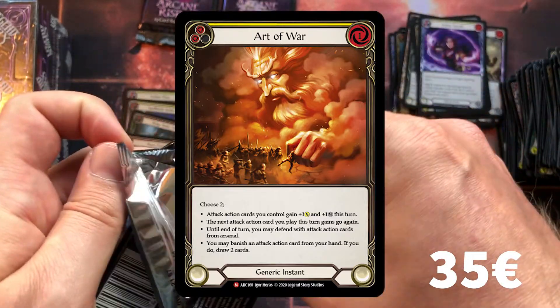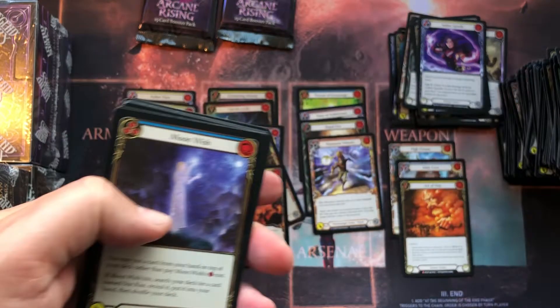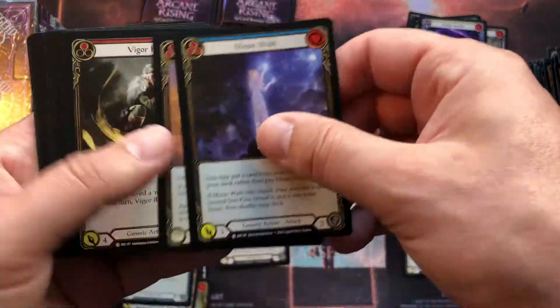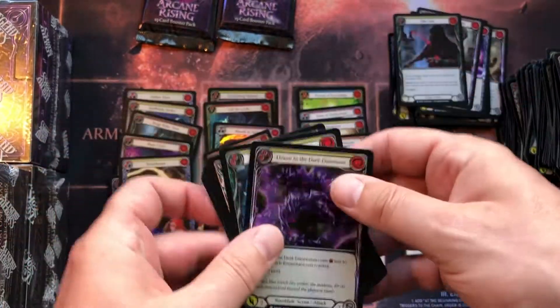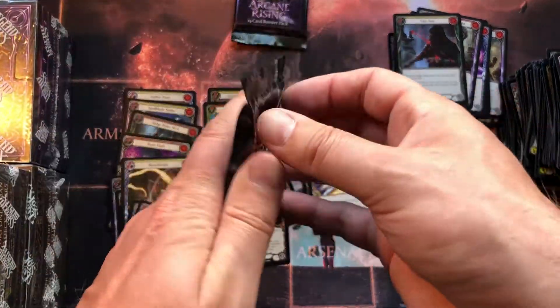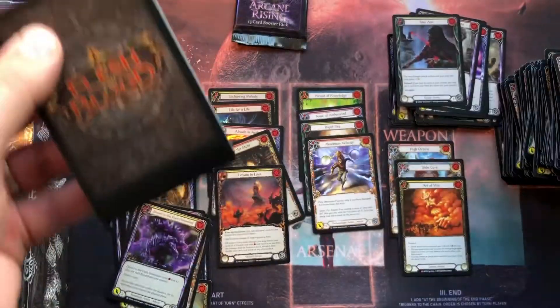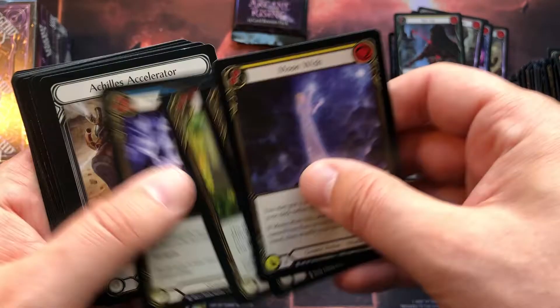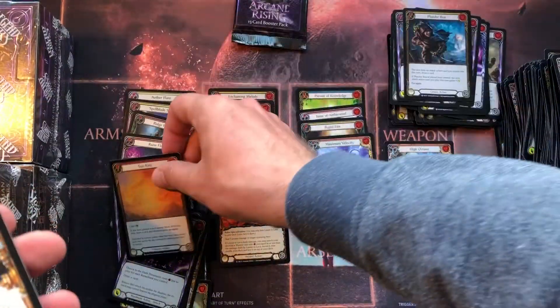I got the foil version in my first box and this is the non-foil version, but I'll take it. That brings us to a total of three majestics in this box, which I think is about average. In the first box I also got three, with one of them foil. Now I've got three non-foil ones. Same for super rares — we're at four, and in the first box we were at four as well, with one foil version.